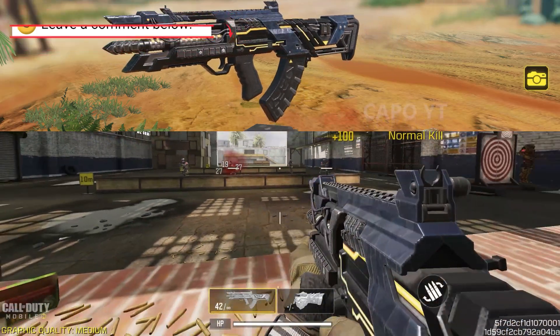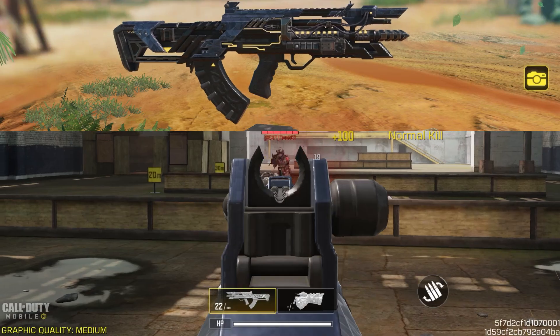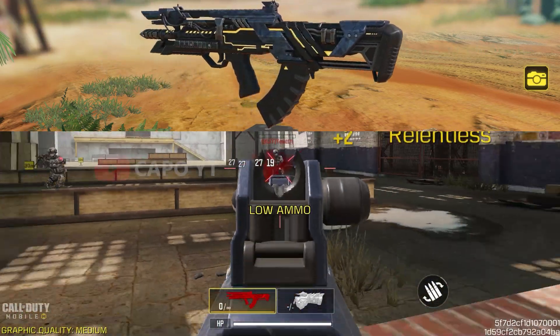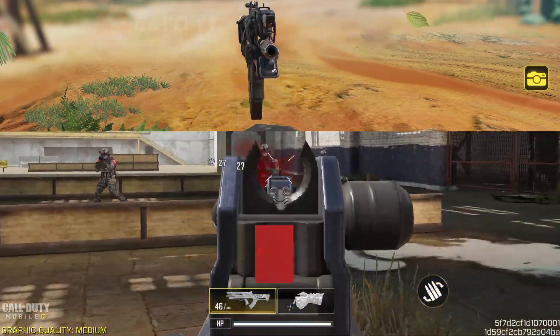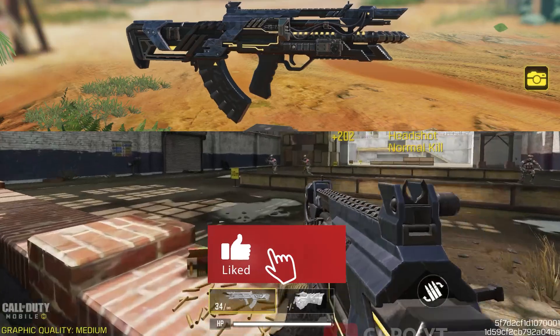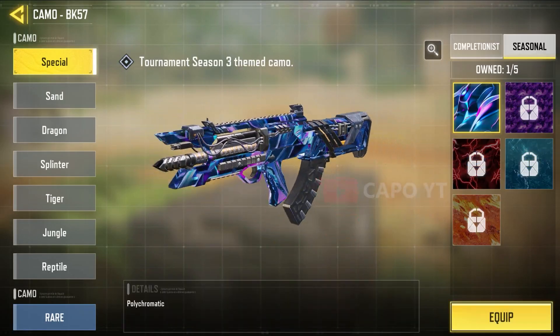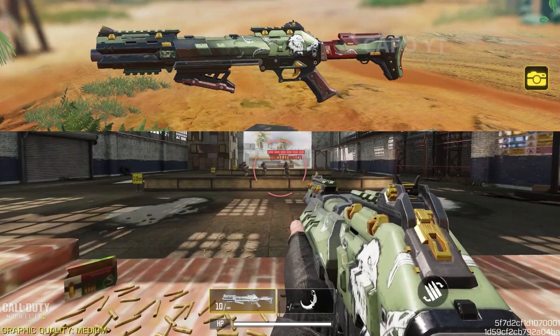The next skin is the BK 57 'Data Miner.' I remember data miners were so happy about them naming this skin 'Data Miner' — Call of Duty developers were basically mocking data miners since they leak everything before it comes out officially. Unfortunately this skin does not have a different iron sight, although it looks different. It looks great with completionist camos, especially if you're into different design epic blur paints.